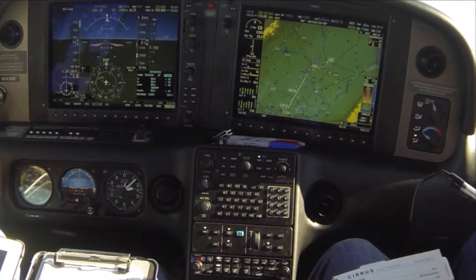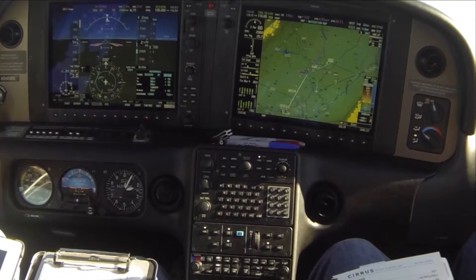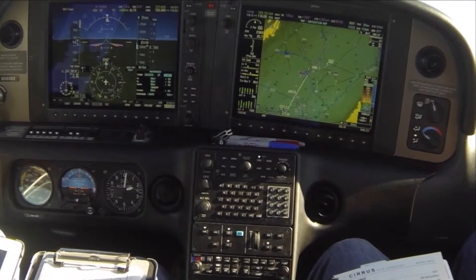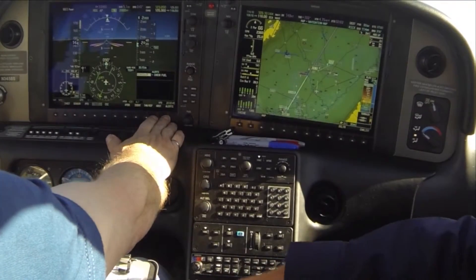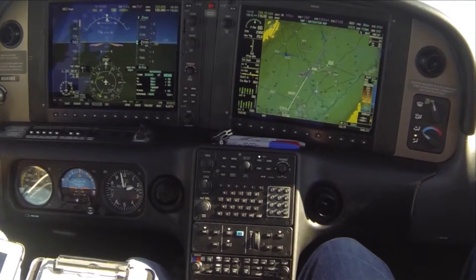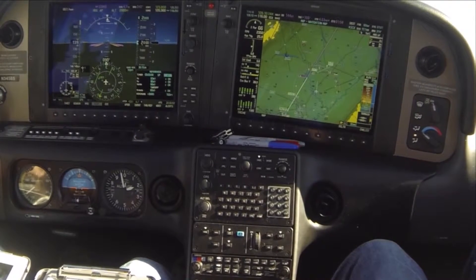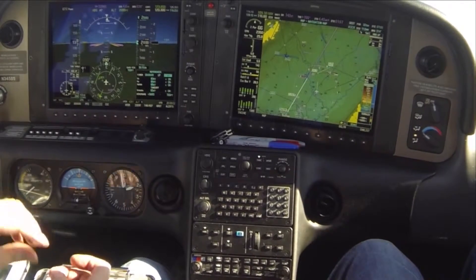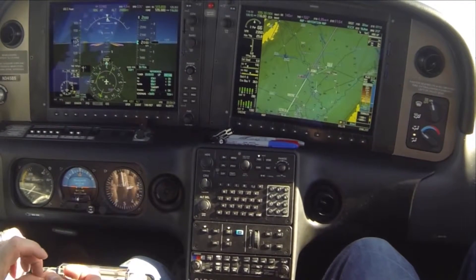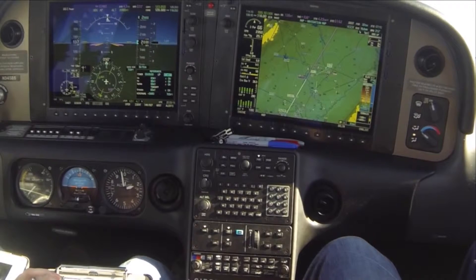Since ATC hasn't issued anything other than the primary missed approach procedure, we'll go with an altitude of 2,000. After we intercept the glide slope, we want to make sure 2,000 is set. The call would be: NorCal Departure, Cirrus 345 Bravo Sierra is at 400, climbing 2,000, published missed at Stockton. For the GUMS check, when we get the flaps in we're going to go mixture rich. Autopilot we'll probably hold off on until we pop out at minimums — we're not going to see the airport at minimums, so the autopilot will never come off.